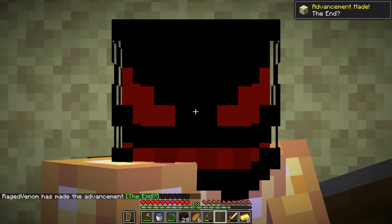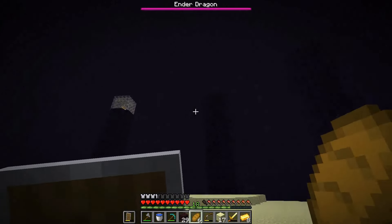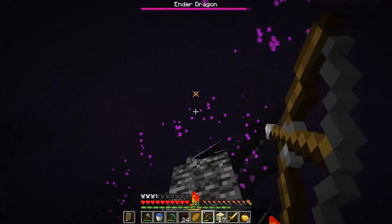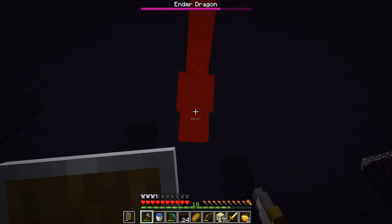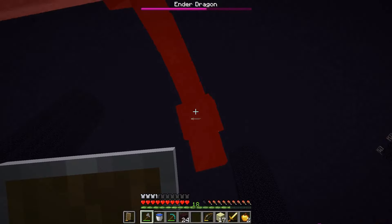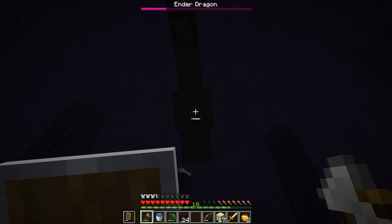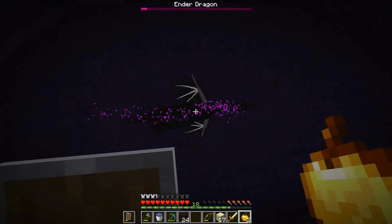Here we are - we are inside the end. There is the ender dragon bar. Where is the ender dragon? There it is. First, it's time to take down all the end crystals. All the end crystals are down. Ender dragon, can you perch already? I gotta kill you. Now you're listening to me. Can you please die already? You're going to die easily. There's the head - come on, ender dragon, just die. Do not un-perch quickly. It's going to perch one last time and it will be dead. That's the last perch - and you are dead. I am so sorry but you have been destroyed.